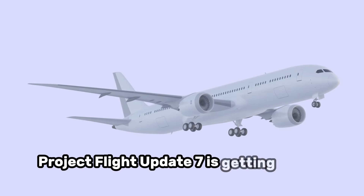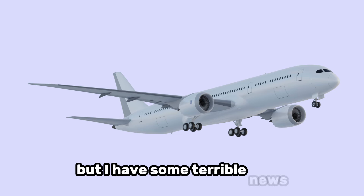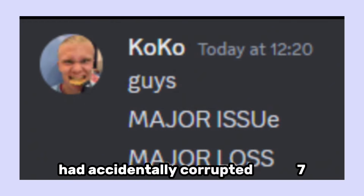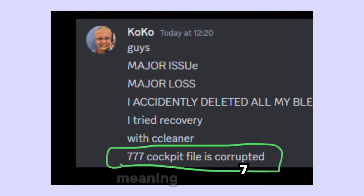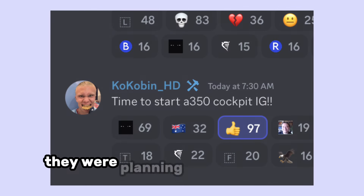Project Flight Update 7 is getting closer and closer, but there is some terrible news. One of the developers by the name of Coco had accidentally corrupted his Boeing 777 cockpit file, meaning the 777 cockpit won't be coming to the game.